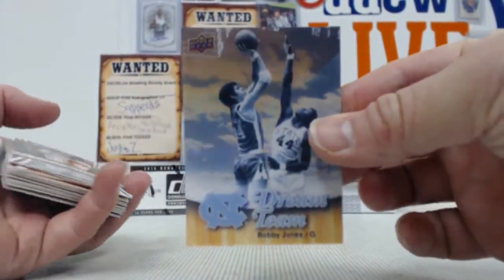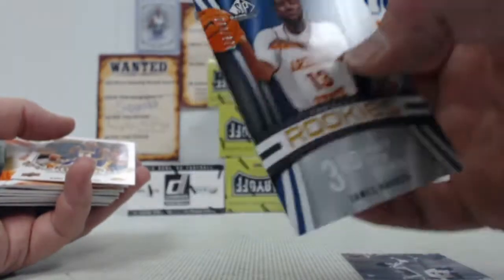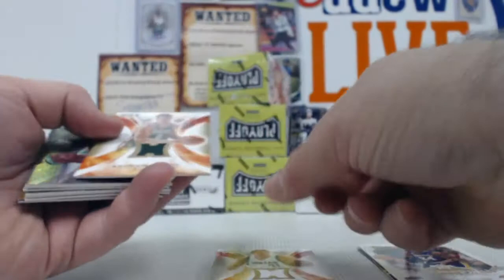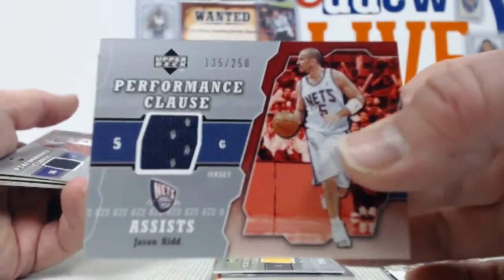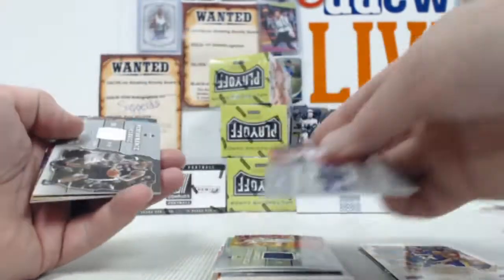There we go. Bobby Jones, James Harden out of 399, Kobe, Dirty Dirk, Bogut, Paul Pierce, Garnett, Newell, Chris Paul out of 250, Jason Kidd out of 250, and a Kyle Korver out of 250.